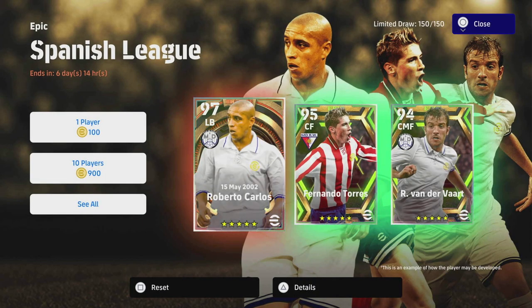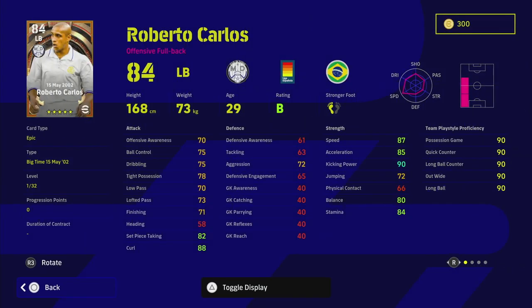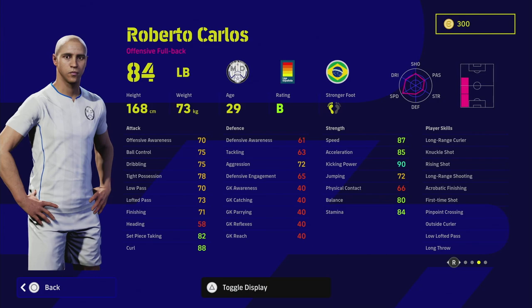Welcome back to the channel and welcome to a quick training guide on 99 shot power Roberto Carlos — that's what I'm going to call him. He's an absolute beast. Roberto Carlos, who will remember him from the PES days — this guy is a monster, big time card, an epic card. He is from the 15th of May 2002, so right in his prime, maybe just a little bit away from his prime, but he was an absolutely insane player.